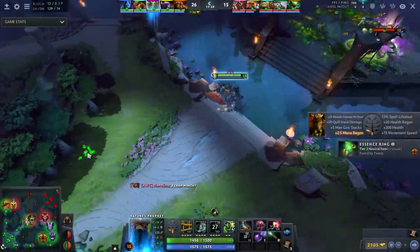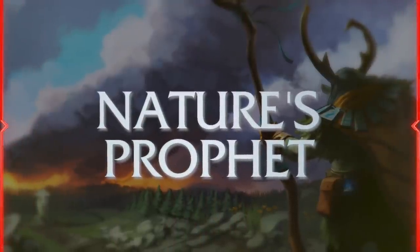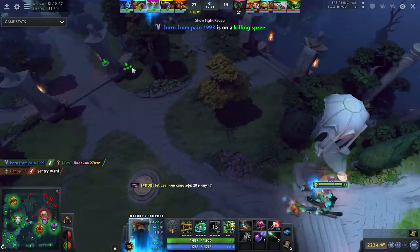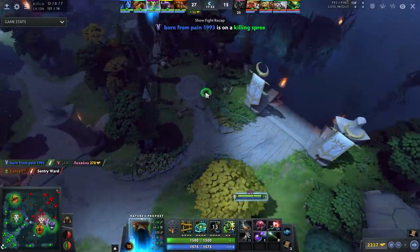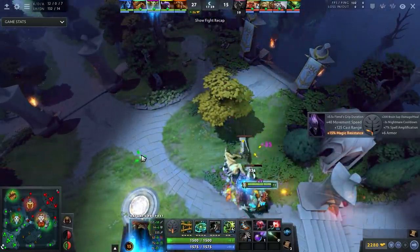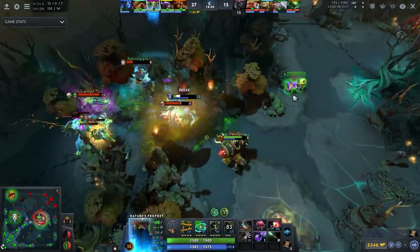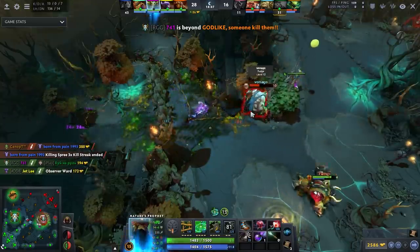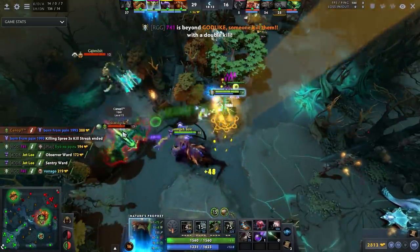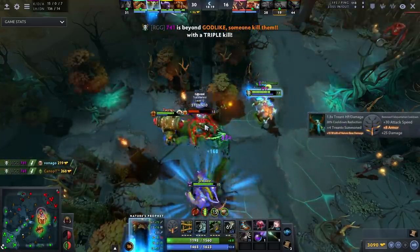Let's hop into the first build, which I like to call the Mind Control Nature's Prophet. This is a different take on the current version of Nature's Prophet, which right now is generally your standard Blade Mail into Orchid, or Blade Mail into AC, or Blade Mail into Mjolnir — some Blade Mail variant build. This one stems off of that and it's a really cool variant: Blade Mail into Mask of Madness.